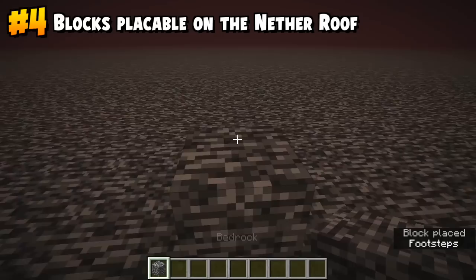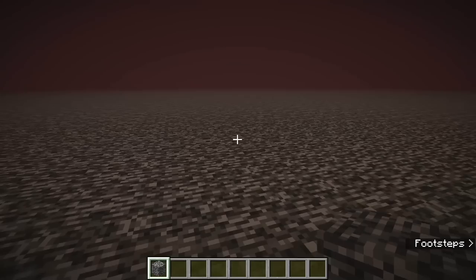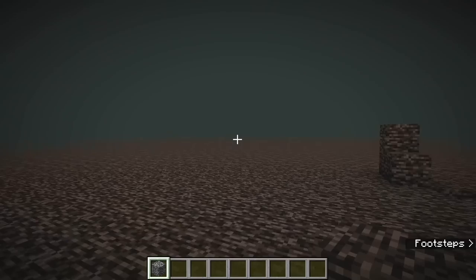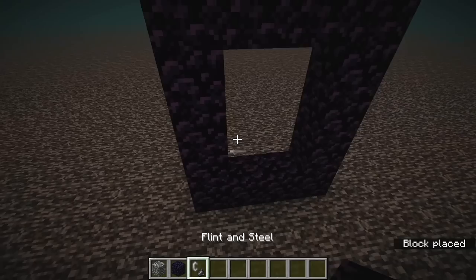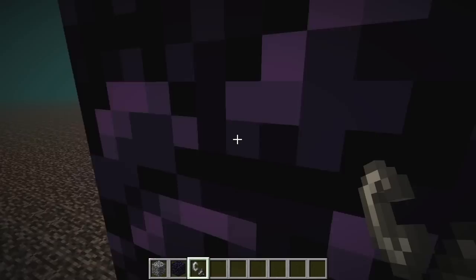When you try to do that on bedrock, it gives you this message — it gets really pissy with you, actually. It's like, oh, what are you trying to do? You can't build up there, that's above the roof of the nether. Whereas Minecraft Java is like, are you on top of the nether again? Fine, enjoy yourself up there. They can tell you they don't like you coming up here all you like, but as it turns out, you can even make nether portals up here.